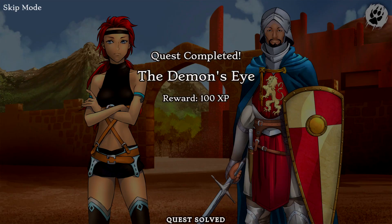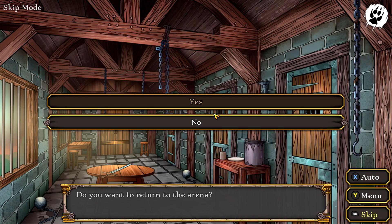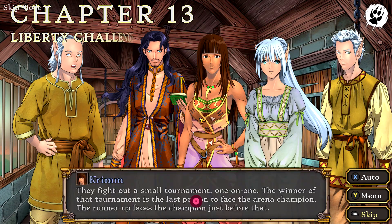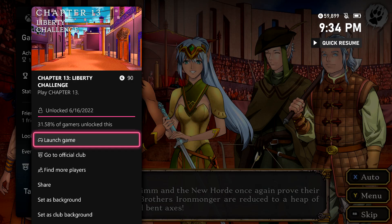Then eventually, after some more fast forwarding, you should come back to the arena. Once you are here, head back inside, and you should finish up the chapter and move on to Chapter 13 for another achievement for 90 gamer score.